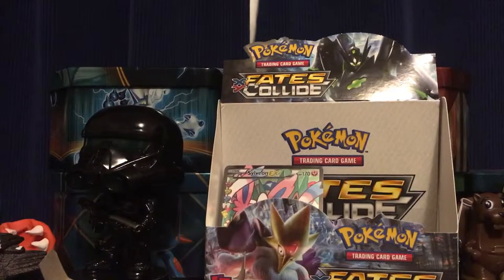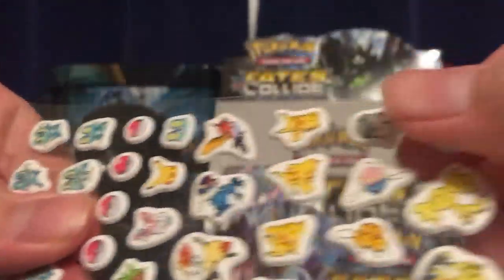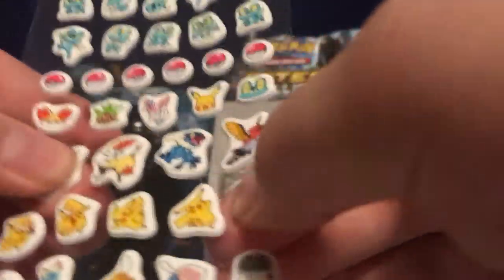So the next one is Froakie, and this one has Xerneas and Yveltal again. Abby, get out of here! But this one still has some cool ones — cool ones. Hopefully we get something good in the Keldeo thing.